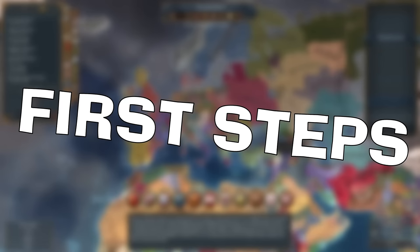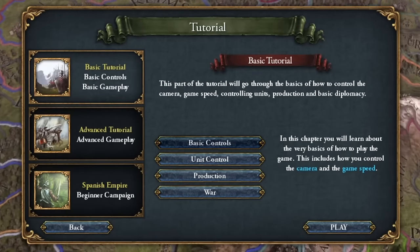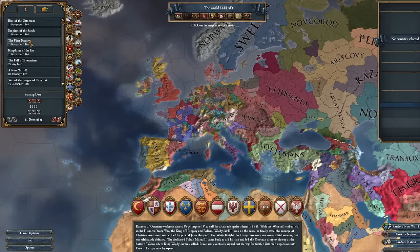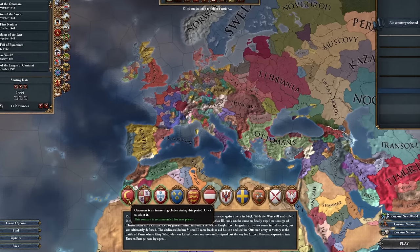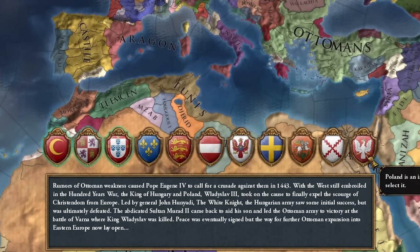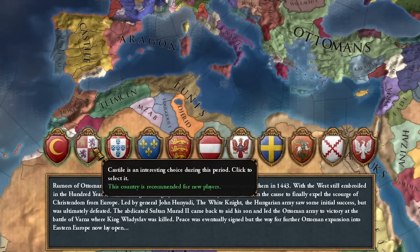To start, I advise you to go through the tutorial — it teaches such basics as moving units. Then you move on to a normal gameplay lobby. Two elements are really important here. In the top left corner, choose the starting date of the gameplay; initially you're interested only in the 1444 date. Then at the bottom, Paradox has prepared a list of recommended countries. The first three are considered good for beginners, but that's not entirely true, except maybe for Portugal.